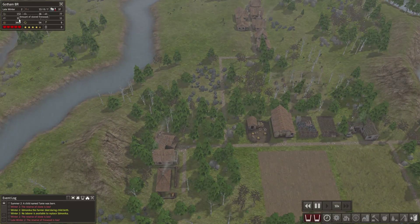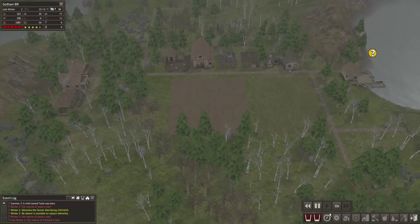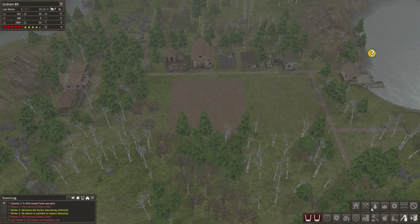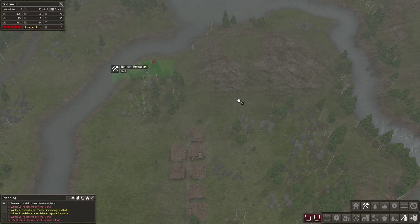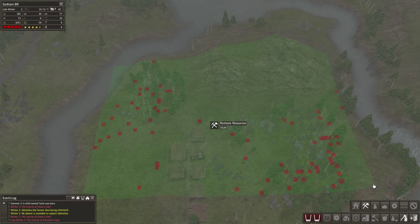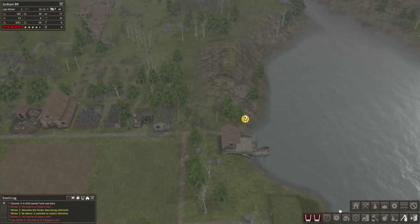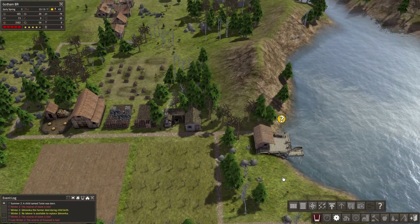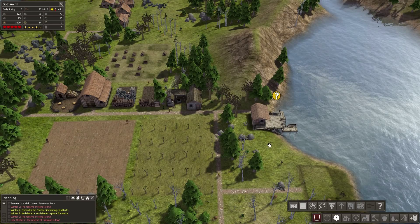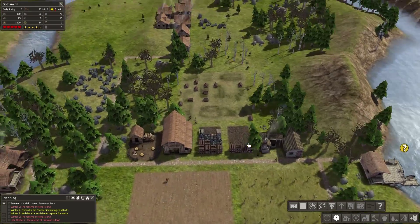Our firewood is actually low as well — around 108. We should probably start removing some resources from around here. Our fisherman area is pretty much set up now. However, our food is good right now and I'm kind of short on people, so I'm going to hold off on staffing the fisherman section just yet. It's built, it's good to go, but I'm not going to make it a priority just yet.